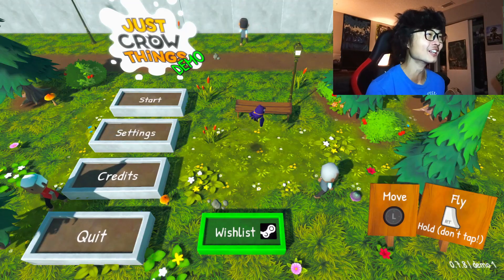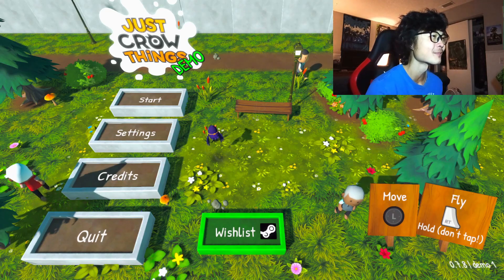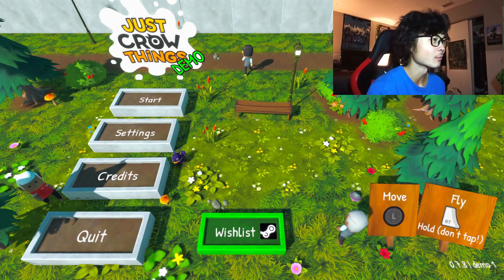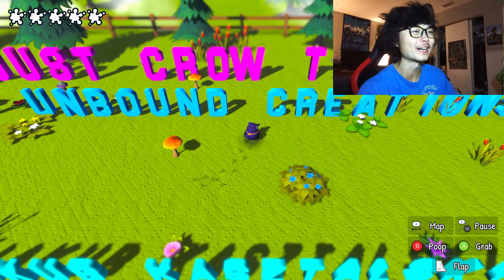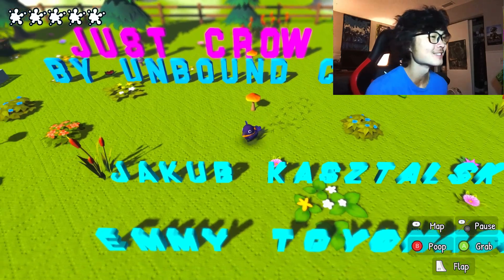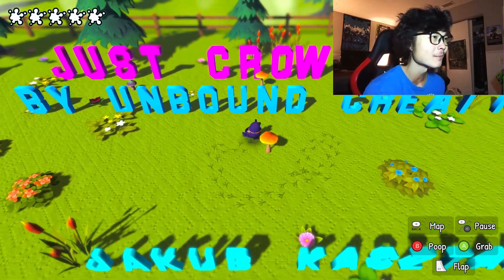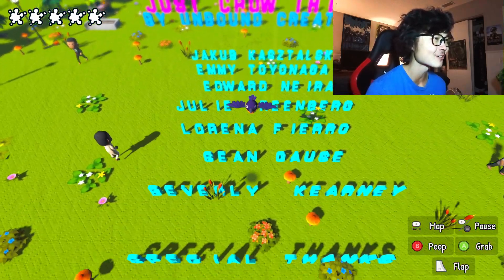Here we are in the game. I love this main menu — it's not like a typical thing where you just scroll through options. You get to play as the bird and land on the buttons. We've got a start button, settings, credits... even the credits are this creative. This developer is amazing — they put so much attention to detail and love into their games. We've got a map button, a pause button, a poop button, a grab button, and a flap button.